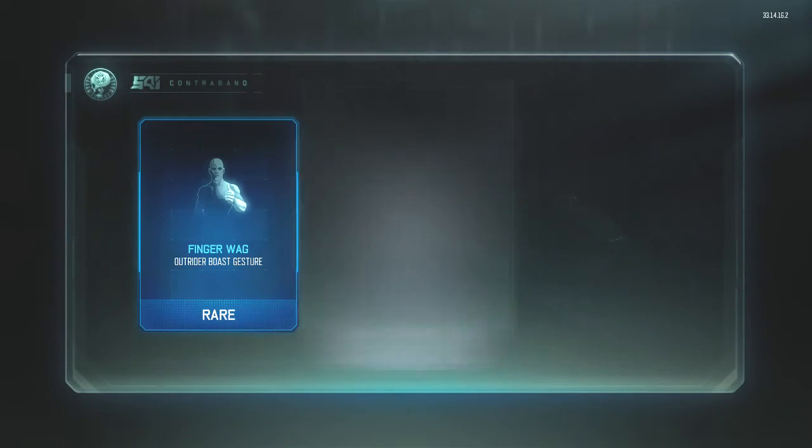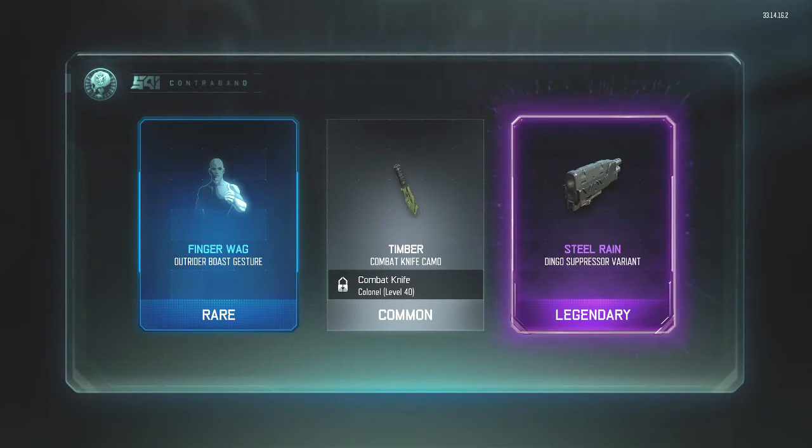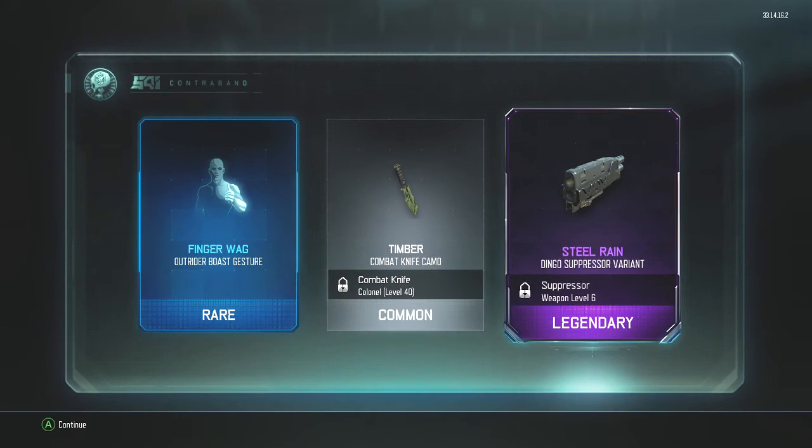Come on, baby. Fingerwag, Outrider boost gesture — I don't use that. The Steel Rain — that sounds dope. I don't use the Dingo though. Still, Steel Rain, Dingo Suppressor Variant. Legendary? Heck yeah, bros.